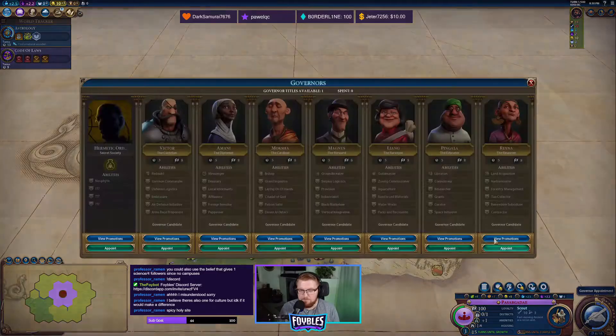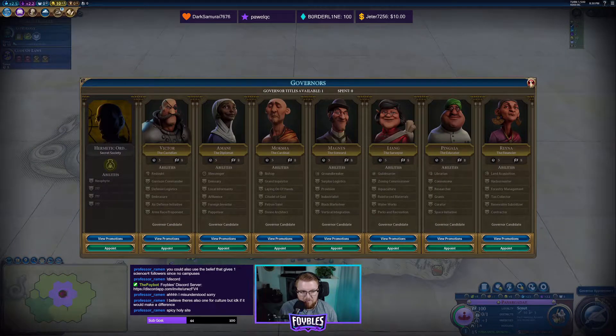As far as the governor goes, I'm not going to go for the Hermetic Order. I believe I will be going for Owls of Minerva to get those extra card slots. Plus they have a unique bank that gives you culture for the adjacency of your commercial hub — so that's another source of culture we can use outside of theater squares.